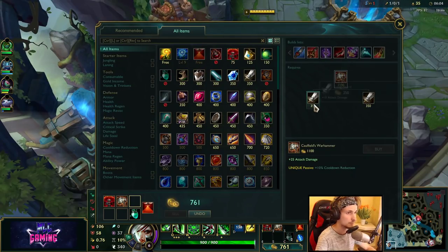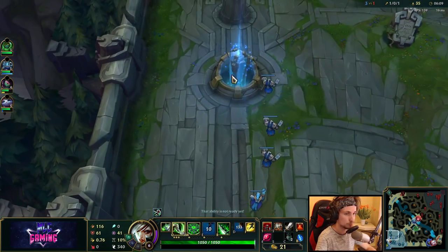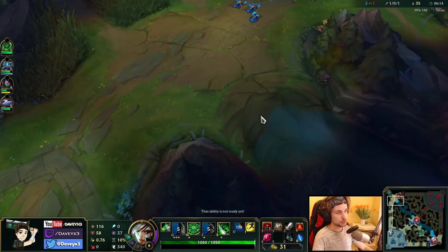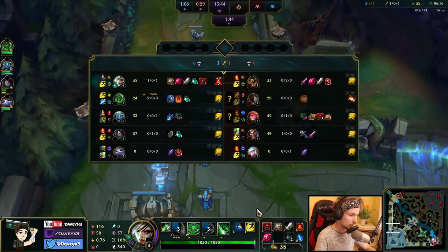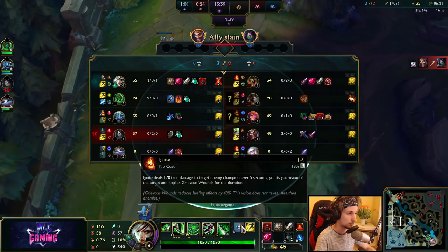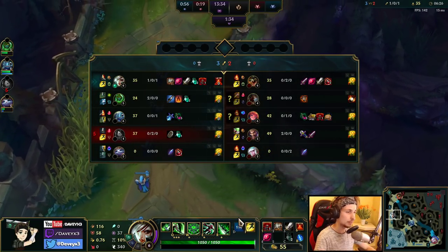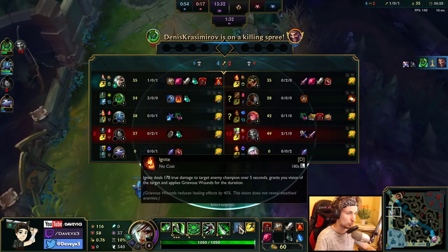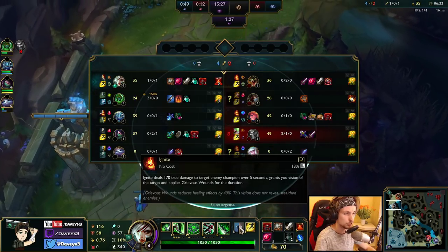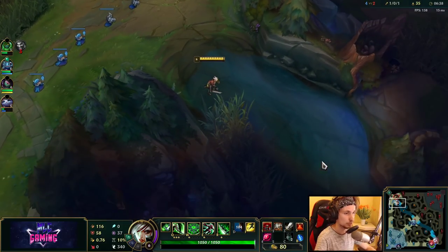We're going to buy a Long Sword and Ruby Crystal. As for summoner spells, I really like to go Ignite in the early game against Renekton because it allows you to have a pretty strong level 1-2-3, especially with this setup. But if you want to go more advanced, you could also go Teleport, since Teleport is overall a lot better mid to late game. For the early game though, I'd recommend Ignite if you want a really aggressive laning phase.